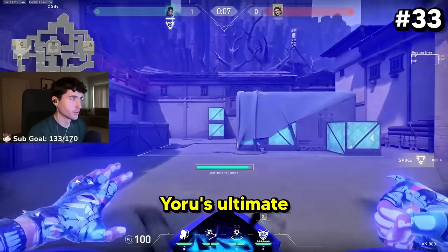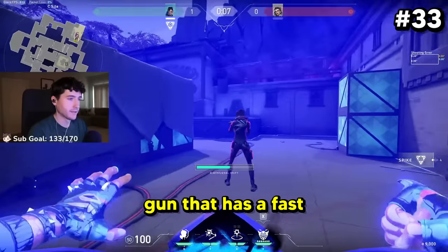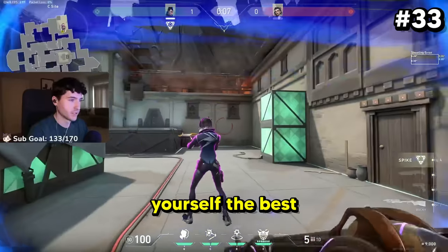Whenever you're going for kills in Yoru's ultimate, always use a Bucky, a Stinger, or any gun that has a fast equip time to give yourself the best chance of getting a kill.